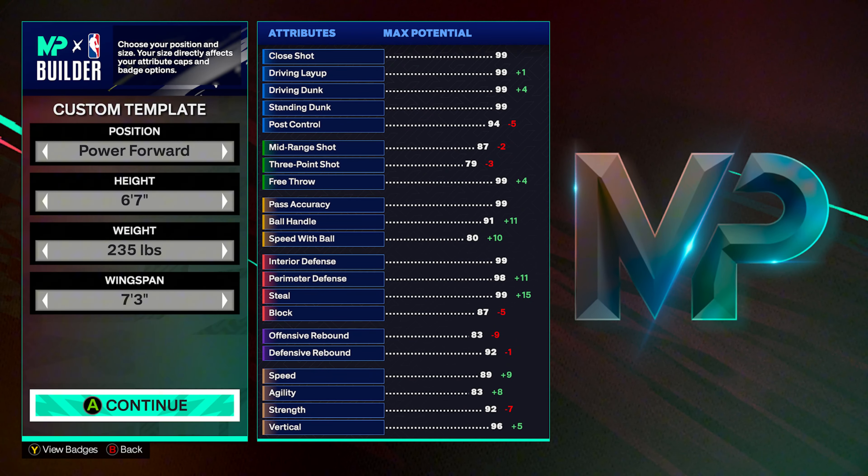Into the builder — if you played 2k20 at all, you already know we're going power forward, 6'7", 235 pounds with a 7'3" wingspan. In 2k20, this was a build that you could play at power forward, guard 1-5, super solid defense and playmaking, enough shooting to shoot consistently if you knew what you were doing, and also get that mid-80s driving dunk. In this game, it's going to be able to get us contact dunks. Back then, it was just basic dunks. Either way, that's it for the physicals — let's get into finishing.